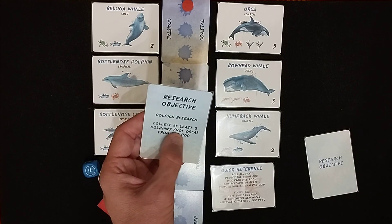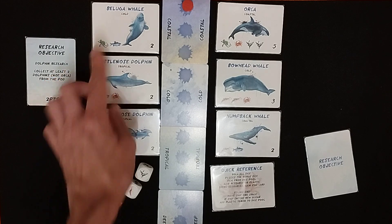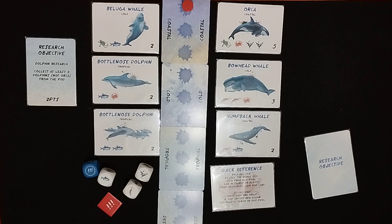My objective is to collect at least two dolphins — not orcas — from the pod. So I need to collect two dolphins. At the minute these are available, so based on what I've got here, I probably want to take myself a fish. I look in this little box, take a fish, and just leave it in my pile, which can be as big as it likes.